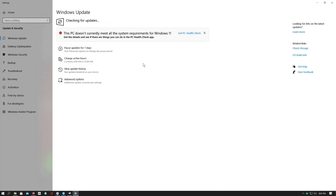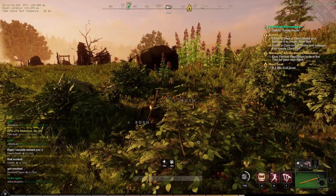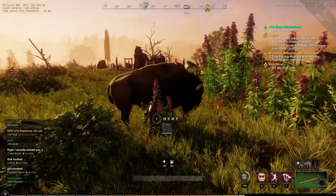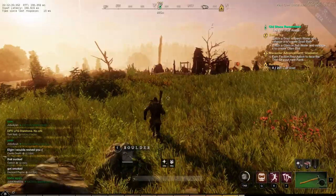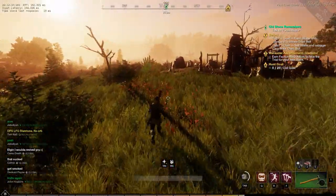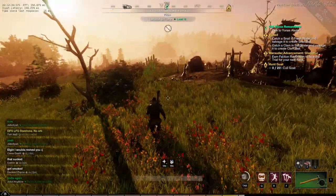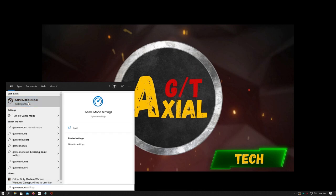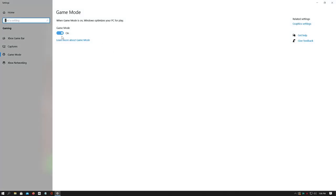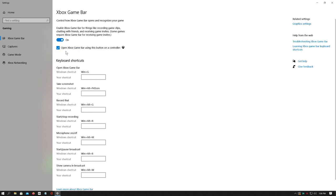If it comes back with updates available, download and install. These next settings are also Windows specific and will help with all your games running better. Go to the search bar and type in Game Mode Settings. Make sure your Game Mode is switched to On. Now go over to your Xbox Game Bar — if you don't use this feature, shut it off. It'll save you CPU cycles.